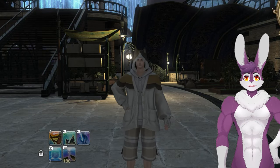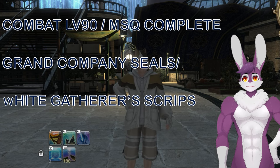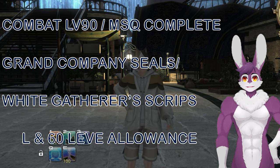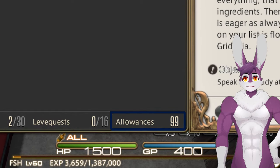Before you get started, here's a checklist of what you'll need: a combat class at level 90 with MSQ finished, Grand Company seals or white gathering scripts (either works), around 1 million gil, and around 60 leave allowances found at the bottom of the journal.